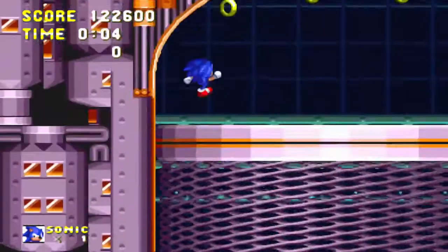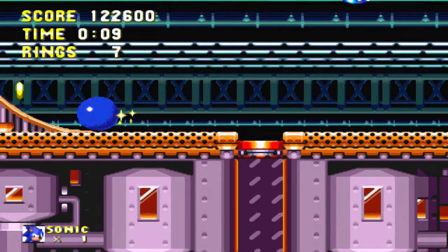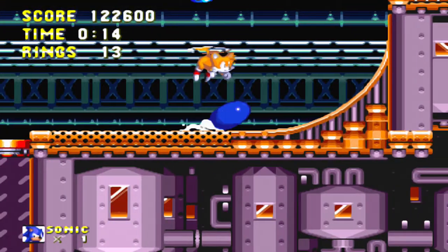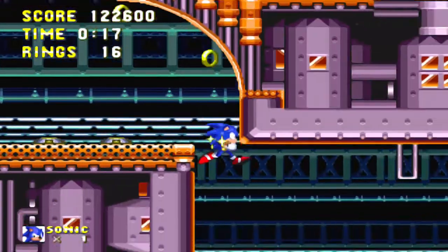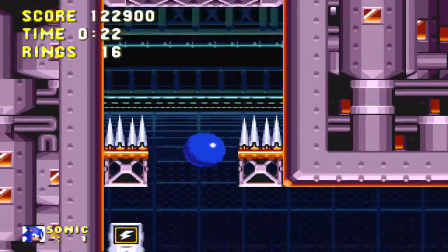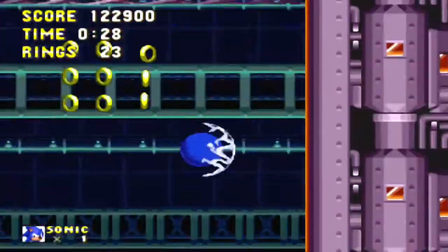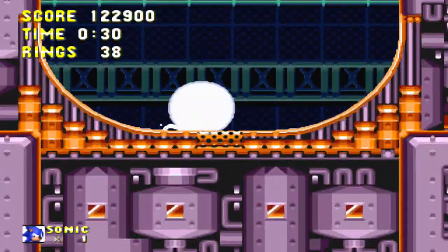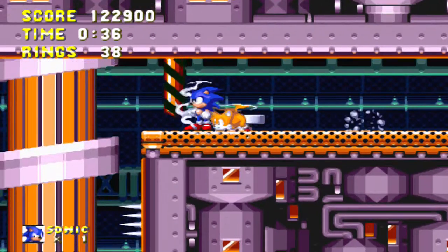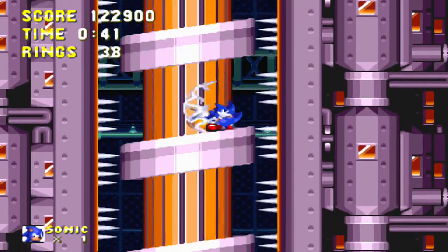Hello everyone and welcome back to part 8 of the Sonic 3 and Knuckles playthrough. In this episode we will be tackling Flying Battery Act 2 and probably Act 1 in the next zone. If anyone notices the life counter, I forgot to save and got a game over on this zone, so that's why it's at 1 life — I had to redo all of Mushroom Hill and Flying Battery Act 1.